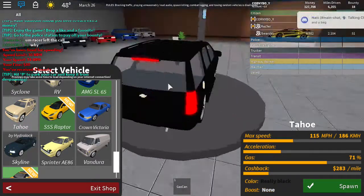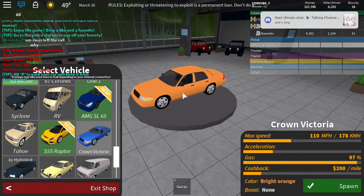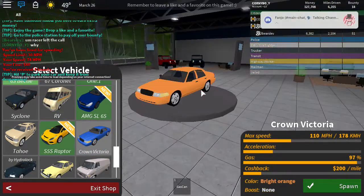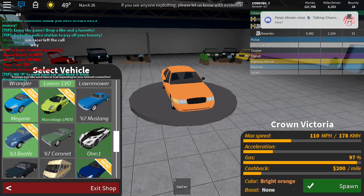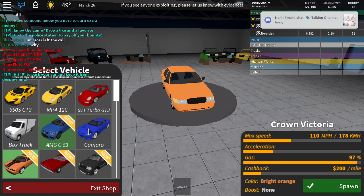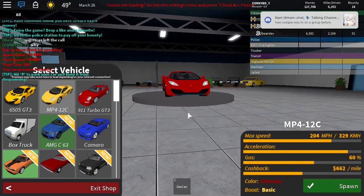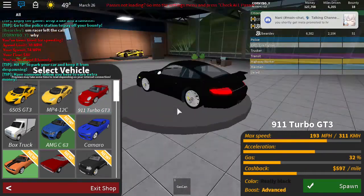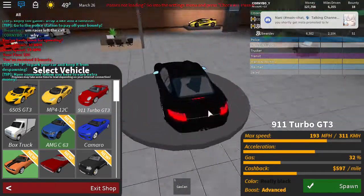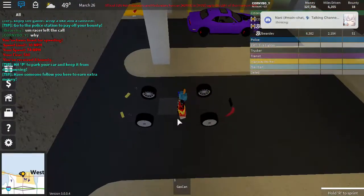Over here we got the Tahoe. It looks awesome. And the Crown Victoria — this was the Sedan. This is now the Crown Victoria, which I think is free still. I don't know why it wouldn't be. And here's a McLaren 12C Spyder. And the 911 Turbo GT3.